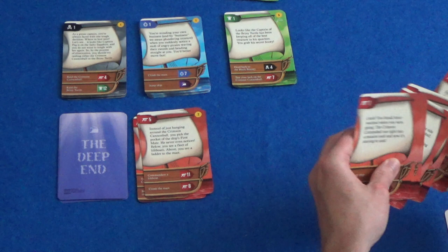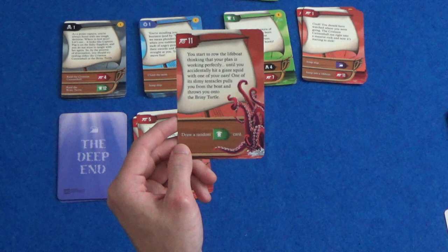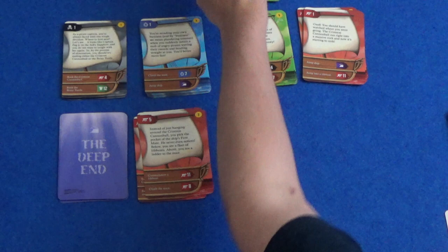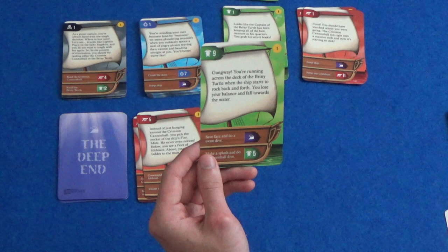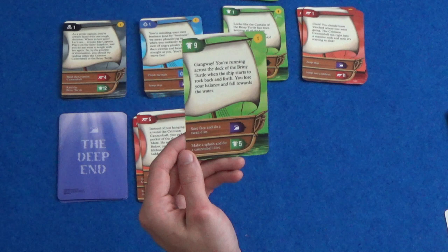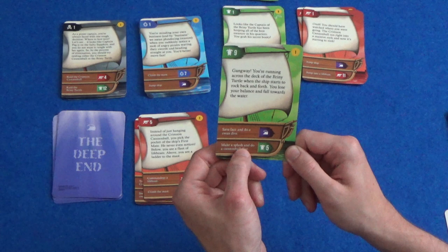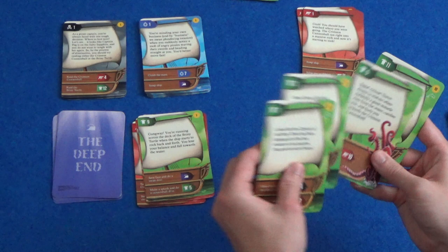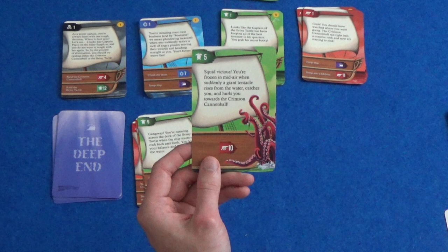You start to row the lifeboat thinking that your plan is working perfectly until you accidentally hit a squid with one of your oars. One of its slimy tentacles pulls you from the boat and throws you onto the Briny Turtle. So we're back on the green ship — draw a random card. Running across the deck of the Briny Turtle when the ship starts to rock back and forth. You lose your balance and fall towards the water. I can save face and do a swan dive and just take my chances in the deep end, or make a splash and do a cannonball dive. Let's make a splash — number 5. Squid Vicious! You're frozen in mid-air when suddenly a giant tentacle rises from the water, catches you and hurls you towards the Crimson Cannonball. That squid is just tossing us back and forth.